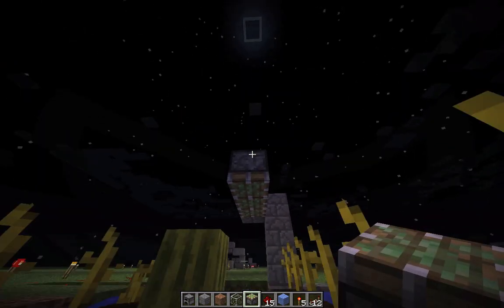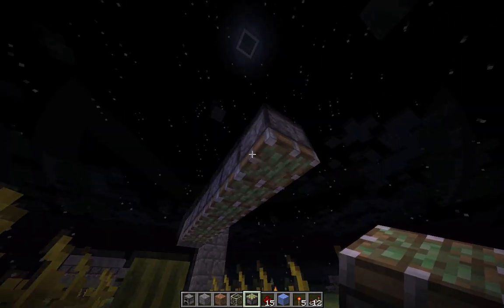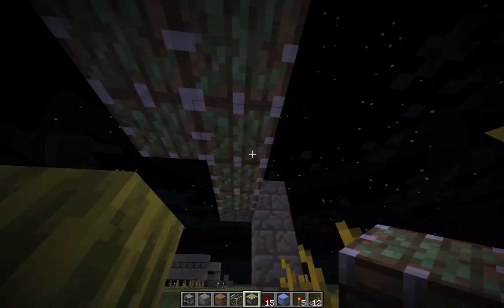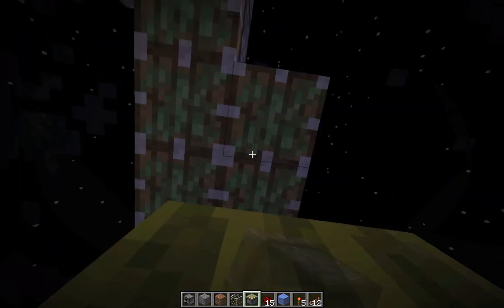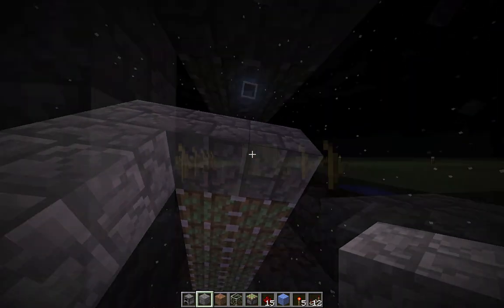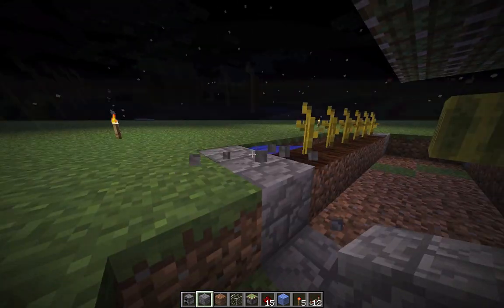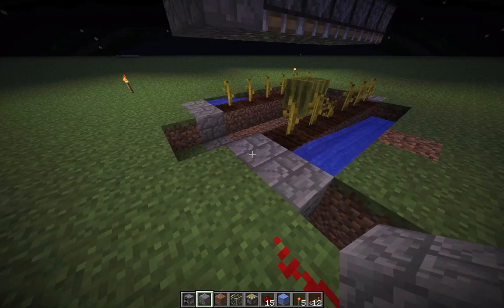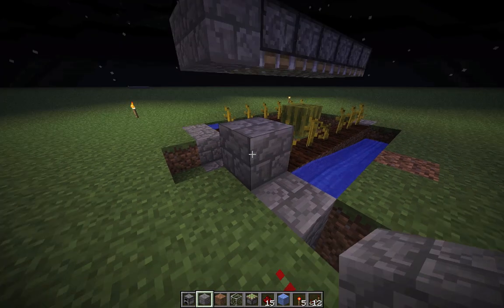Two rows of sticky pistons, six on each side, facing downwards. You can remove this block for now. And next we have to connect the redstone.